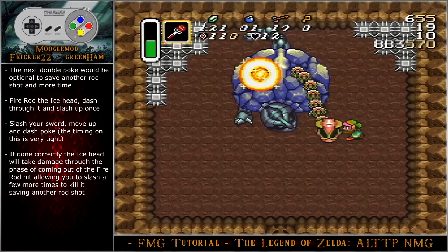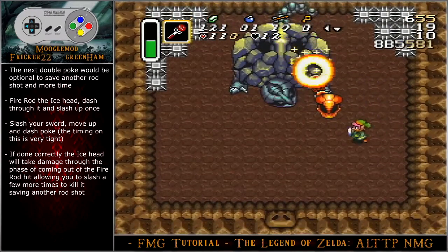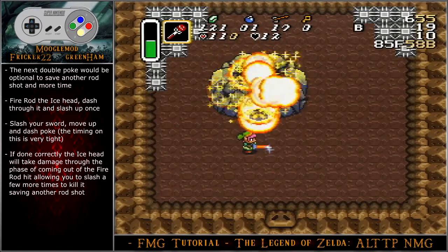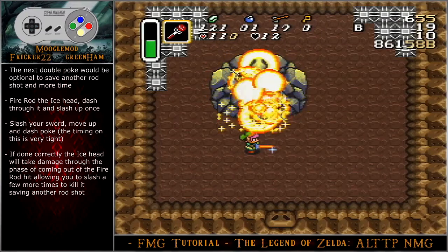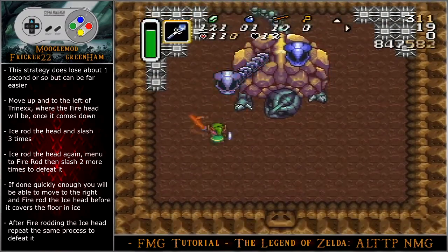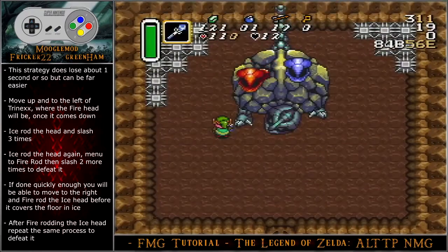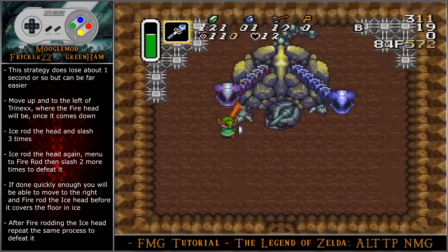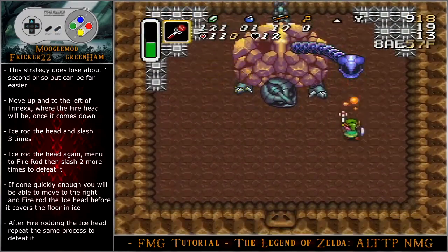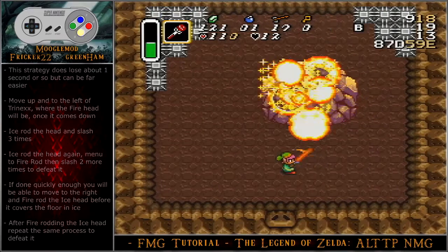The next double poke is optional to save another rod shot and more time. Fire rod the ice head, dash through it and slash up once. Slash your sword, move up and dash poke. The timing on the ice head is very tight. If done correctly, the ice head will take damage through the phase of coming out of the fire rod hit, allowing you to slash it a few more times to kill it, avoiding another rod shot. For the front door strategy, it loses around one second of time but can be far easier to perform. Move up to the left of Trinex where the fire head will be once it comes down. Ice rod the head and slash three times. Ice rod the head again, menu to the fire rod, then slash two more times to defeat it. If done quickly enough, you will be able to move to the right and fire rod the ice head before it covers the floor in ice. After fire rodding the ice head, repeat the same process to defeat it.